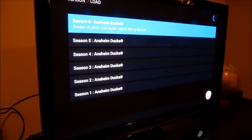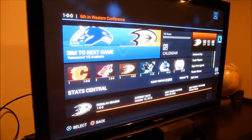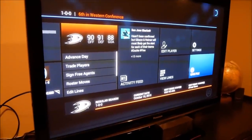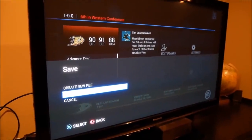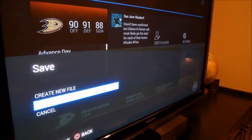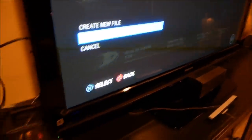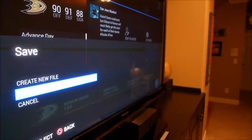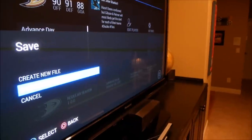We're going to load that again, and this time as we're saving it, we're going to unplug the PS4. So save file. I've got to get this ready because this thing is going to save — as we saw before, overwriting current file saves a little bit quickly. So let's just have our hands ready. Right after I click overwrite current file, I'm going to go ahead and unplug the PS4.